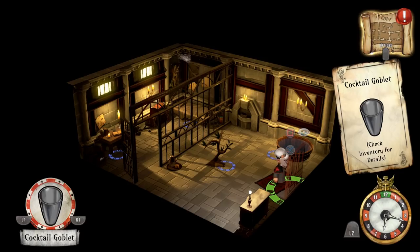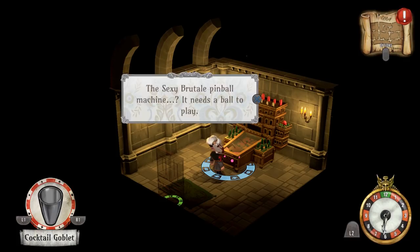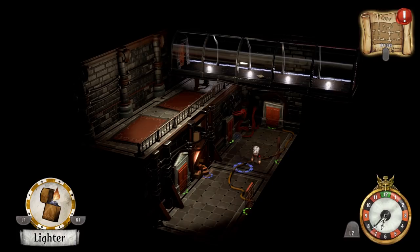That room had a cocktail goblet, along with a bucket of water and a tree, and a cell. There's a pinball machine in here that needs a ball to play — we don't have one of those. There are all of these wirings and series of cords running back to that central door.